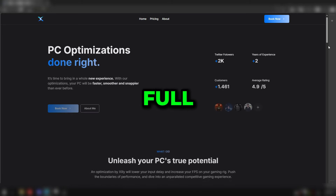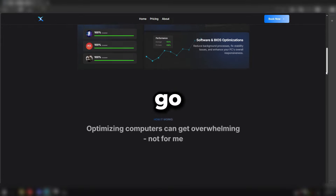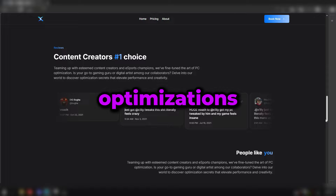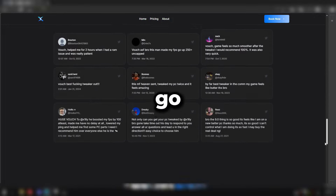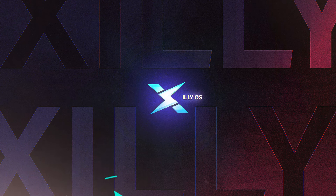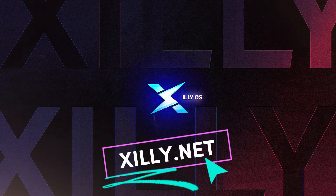That's going to be it for this video. Hopefully you've seen a difference in your network performance — lower jitter, better hit registration, and lower ping. Drop any questions in the comments. If you're interested in a full PC optimization service covering overclocking, BIOS settings, and Windows optimizations, check the first link in the description at zilly.net.